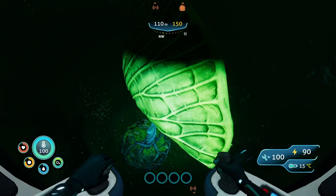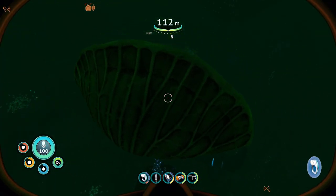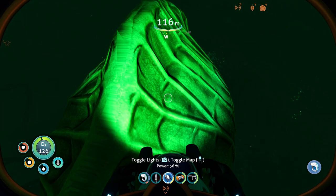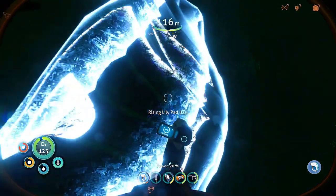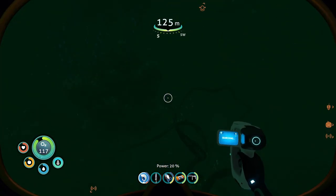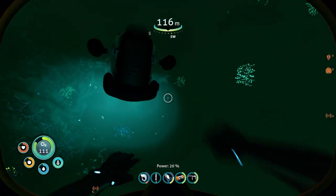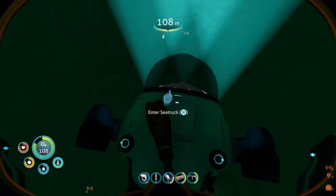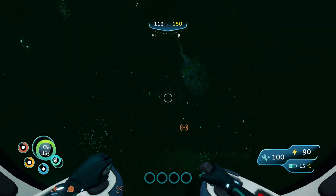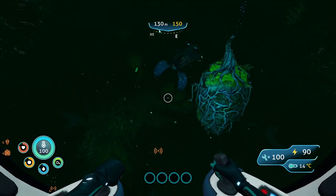This looks carnivorous — like a Venus flytrap. If I get out and go towards it, will it open up? Will it clamp on me? Actually, I don't think this opens. I was misled by the look of it. It's a lily pad — a rising lily pad. It probably does eventually get up there. This is kind of a cool area to safely explore from our sea truck. We're getting off track though — we're heading away from our destination.